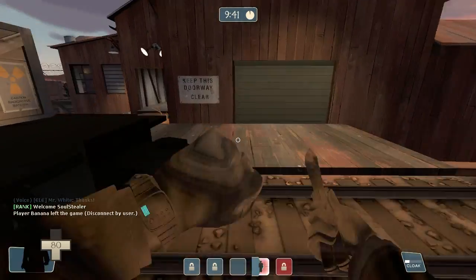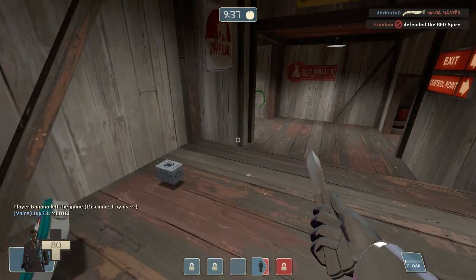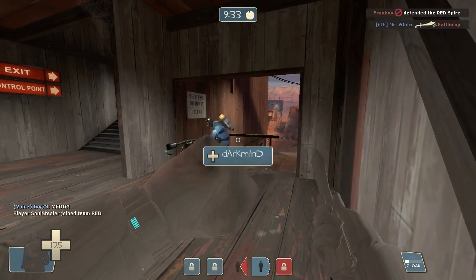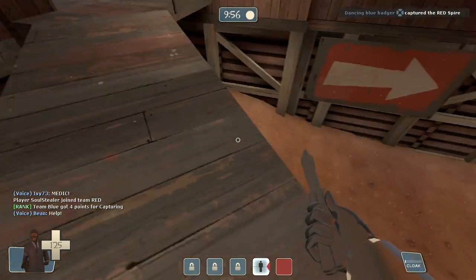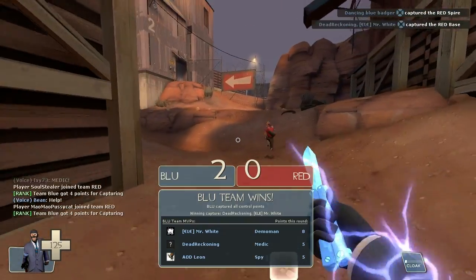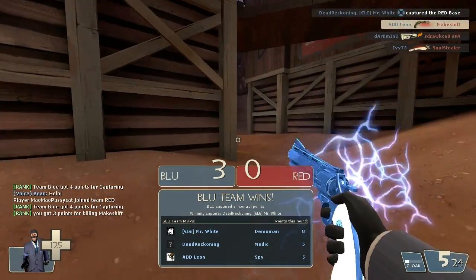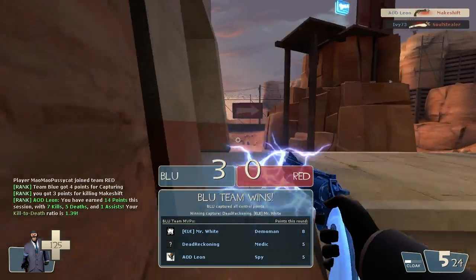So the first thing I wanted to say is that you have the disguise kit. What the disguise kit does is it lets the spy take the form of any class, allowing him to sneak behind the enemy's team. Basically you can choose whatever class you want to take.